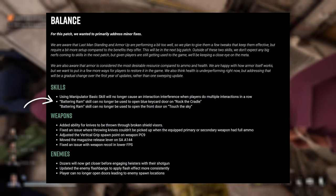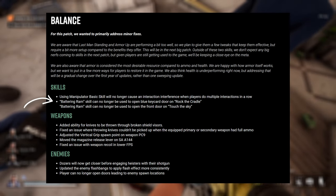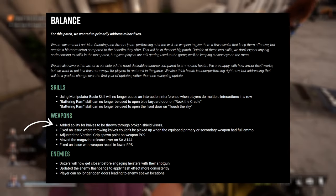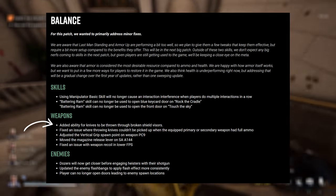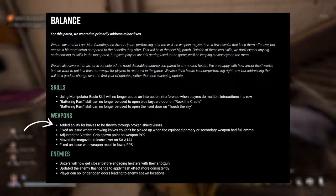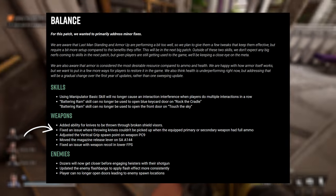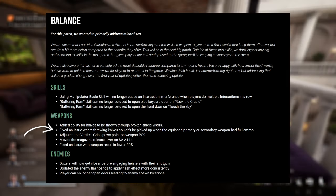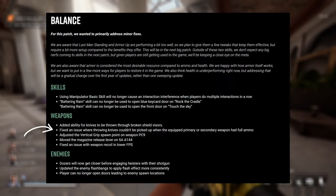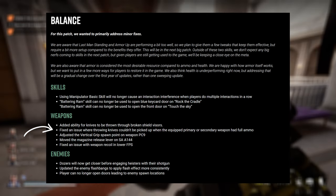On skills, the main thing that stands out is that the battering ram skill can no longer be used to open the blue keycard door on Rock the Cradle or the front door on Touch the Sky. For weapons, they've added the ability for knives to be thrown through broken shield visors — good to know that was actually a bug. They've also fixed an issue where throwing knives couldn't be picked up if your equipped primary or secondary weapon had full ammo, which could really mess up a stealth run where you're only using throwing knives.